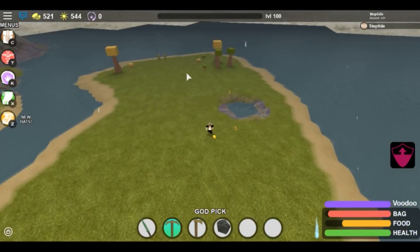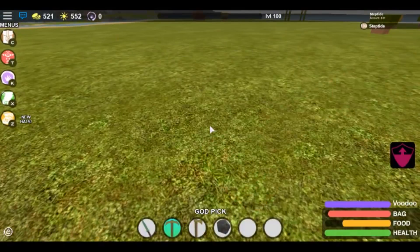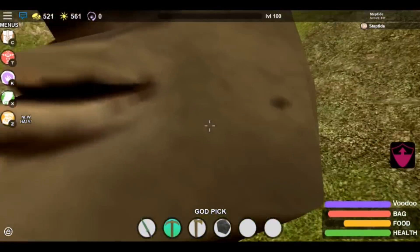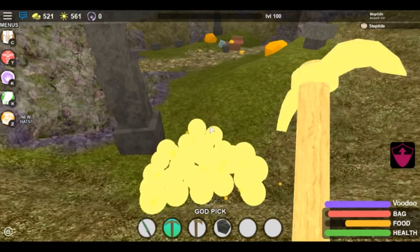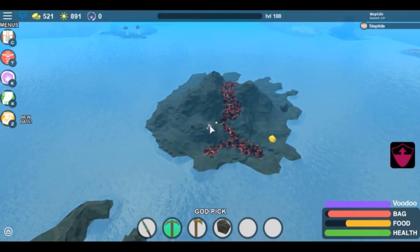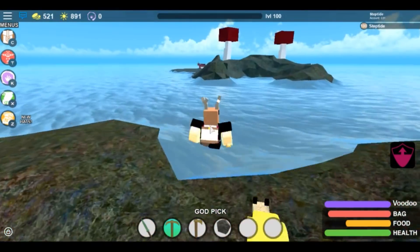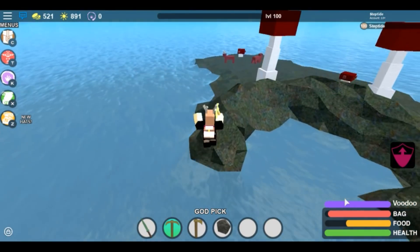Go around the island, break those trees over there, and break these two Shellys — because these Shellys, for some reason, give a lot of XP. We're gonna break the old god, so let's do that. There we go, old god is gone. Alright guys, once you break the Wealthy God, this is like one of the last parts you need to do. You can break these gold things — they give a pretty good amount of XP as well.